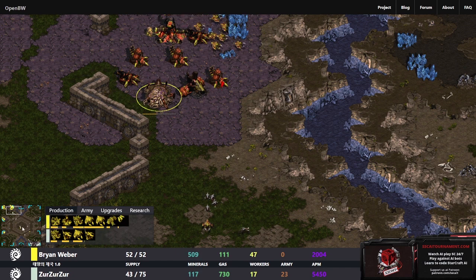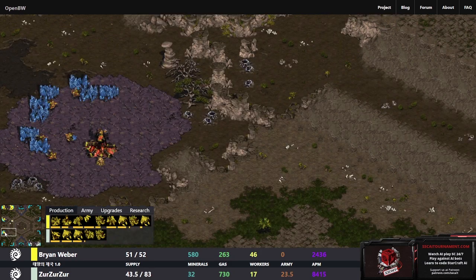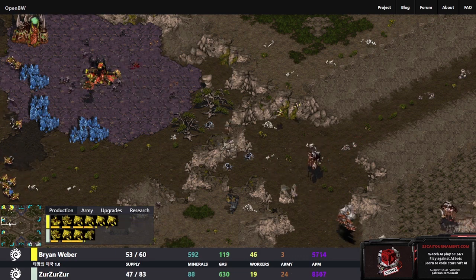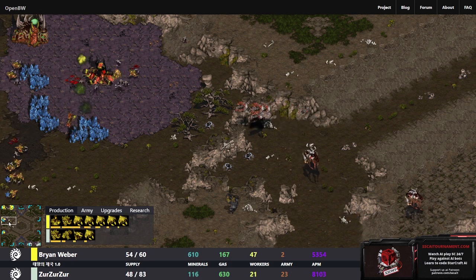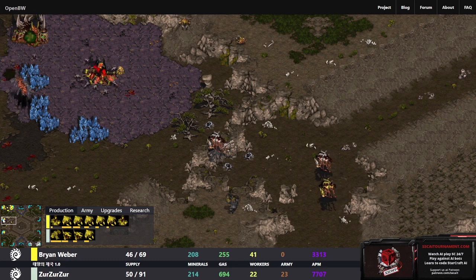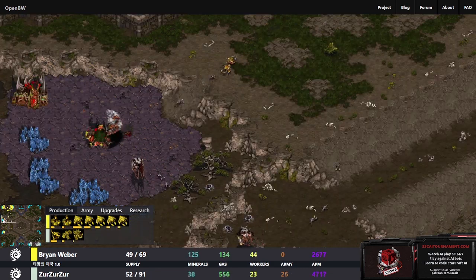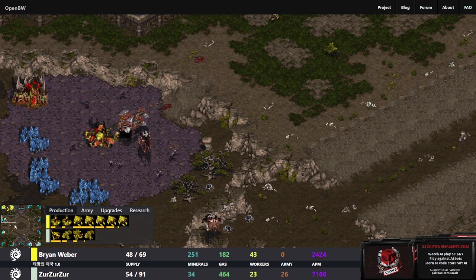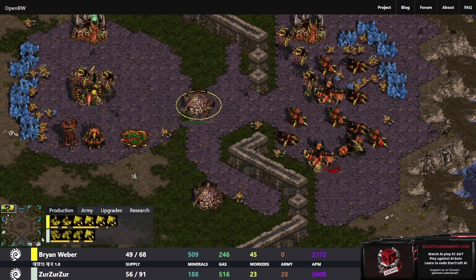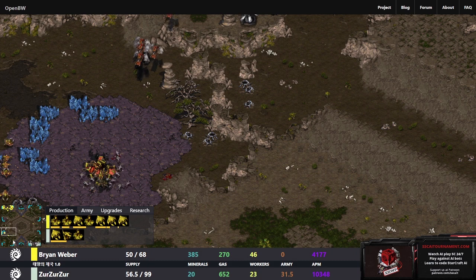Looks like a hatchery going down somewhere. The third base was found but it's not really being attacked. Now ZerZerZer is going to go ahead and attack this third base - I just don't think there's enough defenses here to keep this alive. The occasional trickling in of ZerZer was not really going to do it, but ZerZer did take the natural. The hidden fourth gets found and cleaned up as well. The mutalisks from BrianWeber could just kind of ignore ZerZer's mutalisks.